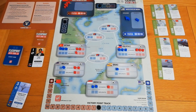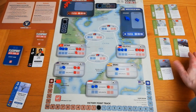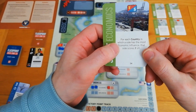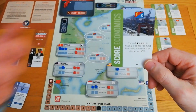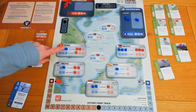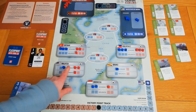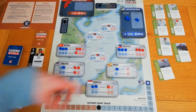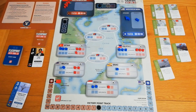The economic scoring card says: for each country where a side has the most influence, score one VP. Looking at the tracks, I would have a better score if the bot scored that card now, so it won't score that card. Then we draw a solo card.